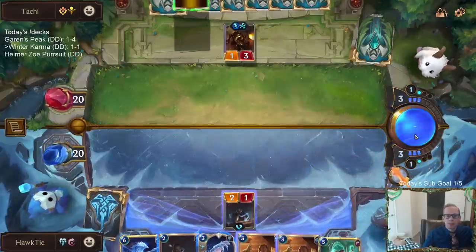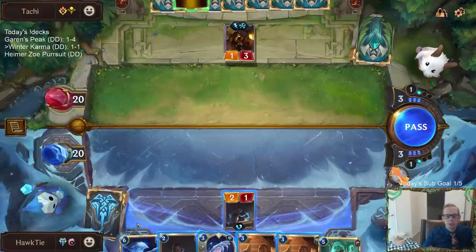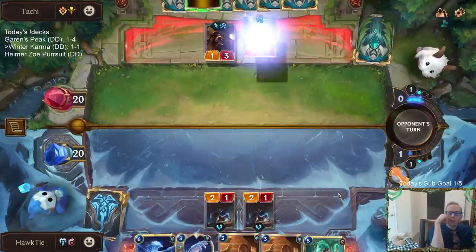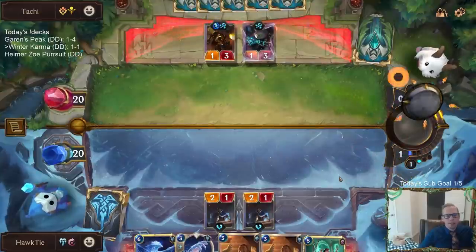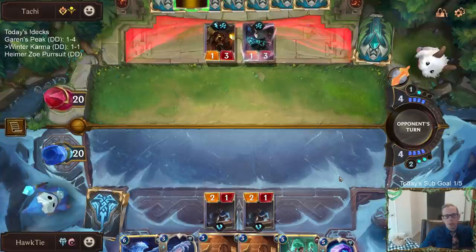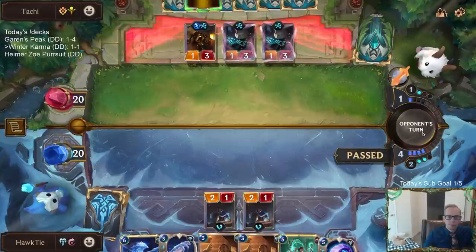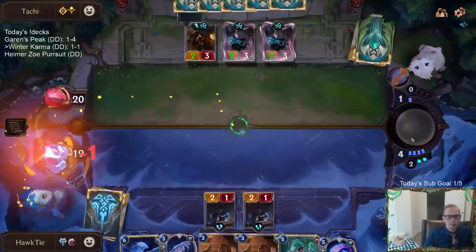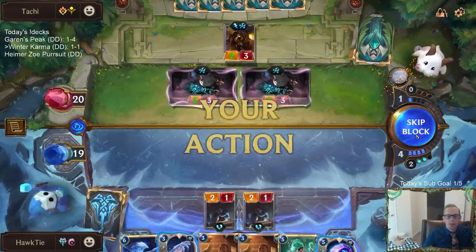I wonder if there's a different two-mana blocker that's better. We could play one of the four-two lifesteal unit from Ionia — whatever that card is — as an option. Weirding Stones is already at three mana, so we have options there. Starlet Seer is an option, but probably not a very good one with Anivia.